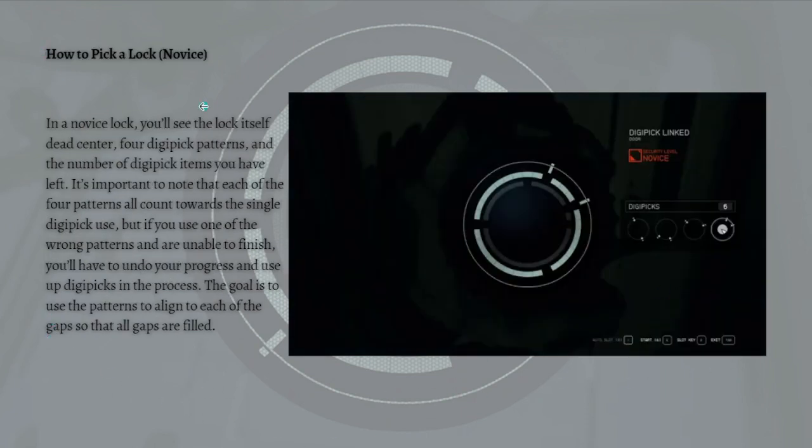For the next part — how to pick a novice lock — in the lock screen you'll see the lock itself dead center, four digipick patterns, and the number of digipick items you have left. It's important to note that each of the four patterns all count towards a single digipick use, but if you use the wrong pattern and are unable to finish, you'll have to undo your progress and use up digipicks in the process.